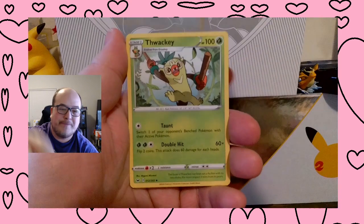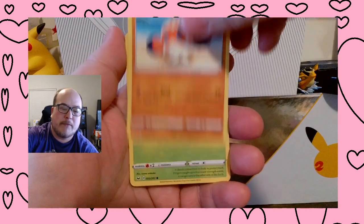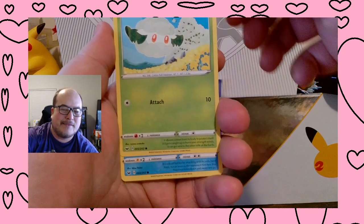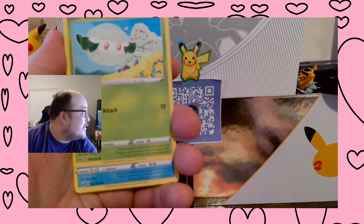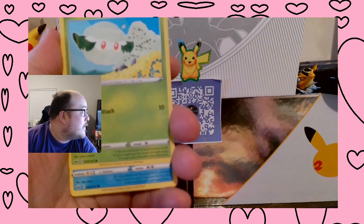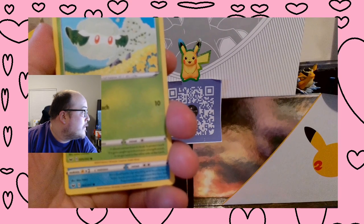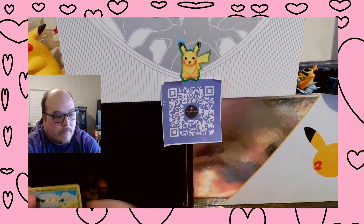Energy, Big Charm, Thwackey, Pokégear 3.0, Köloss, Cottonee, and... I think this technically is a Pokémon. Let me take a look. Yeah — Cleffa. It's technically a fairy. So there we go, first fairy.